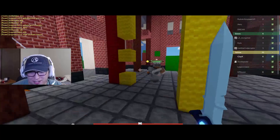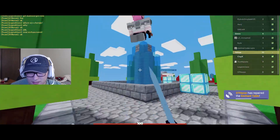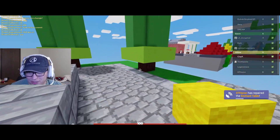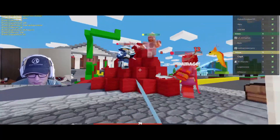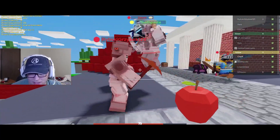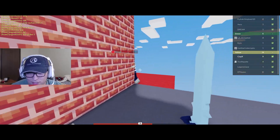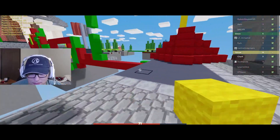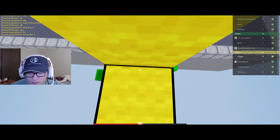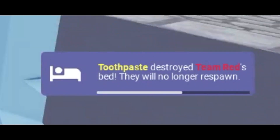A guy is hiding up here so we build up and start fighting him down — turns out he was weak. With speed pies we can catch up no matter what — it's literally hacking, there's nothing he can do to run away. Now it's time to push for payback. We pop an apple, get another one, that guy is out of the game. We got another kill and just like that we were able to 2v4. I told you this is the best kit in the game. Toothpaste destroyed the red team's bed while I distracted them!